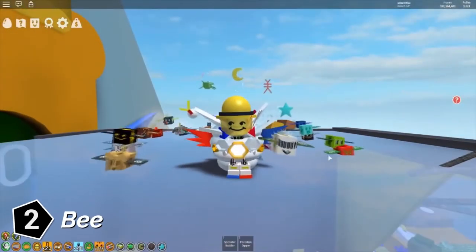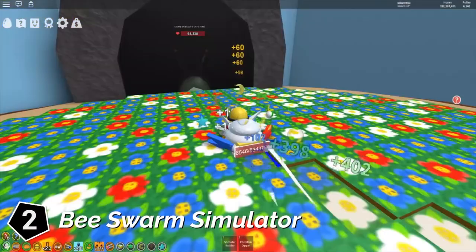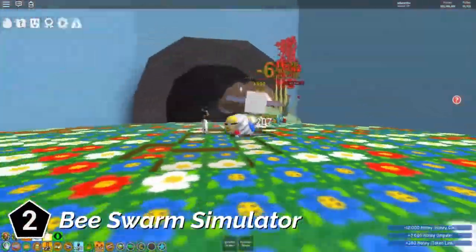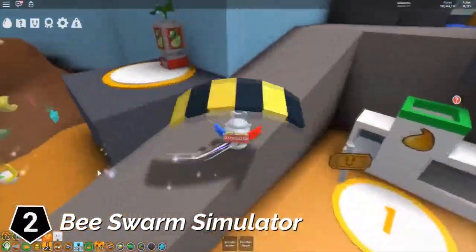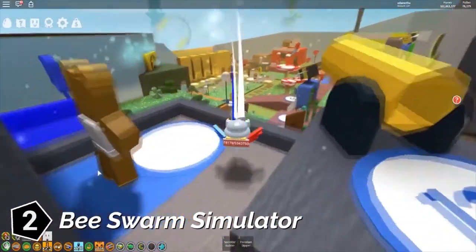Number 2: Bee Swarm Simulator. In Bee Swarm Simulator you have to grow your own swarm of bees, collect pollen and make honey. In the game you meet friendly bears, complete their quests and get rewards. As your hive grows larger and larger you can explore further up the mountain. Use your bees to defeat dangerous bugs and monsters. Look for treasures hidden around the map, and discover new types of bees, all with their own traits and personalities.